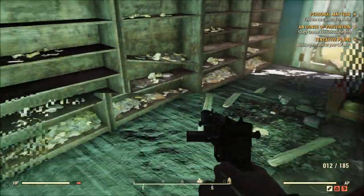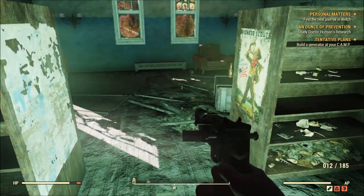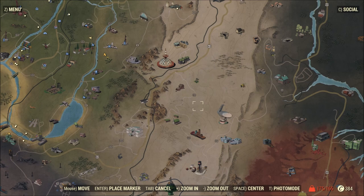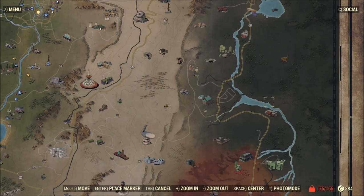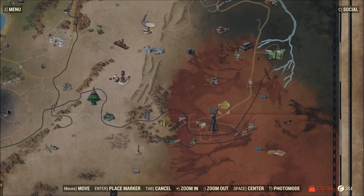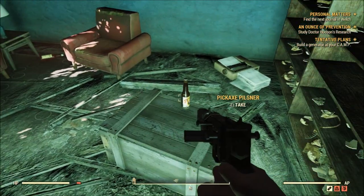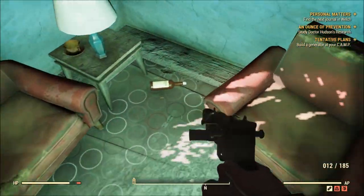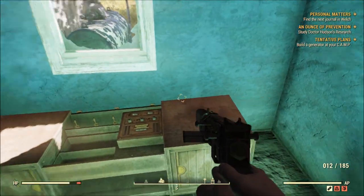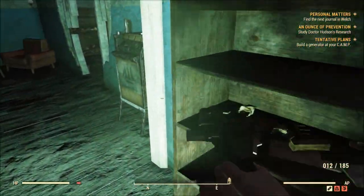I still don't know where in this wasteland the bombs were supposed to have dropped. I know they're doing a thing with regions — this area you start in is considered the Forest region. I'm going to assume some regions have bomb craters. This area is pretty nice, but I know some areas of this wasteland are pretty screwed up, kind of Glowing Sea-style. It'll be interesting to discover all that.